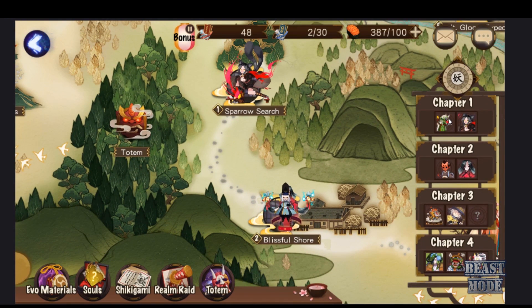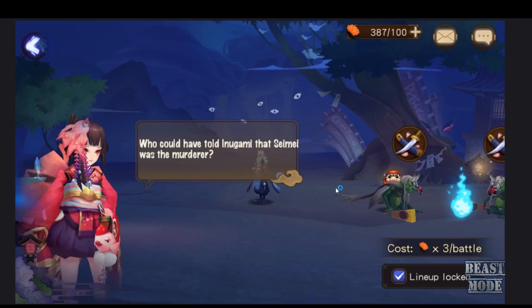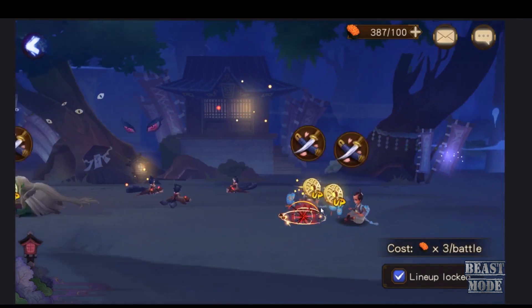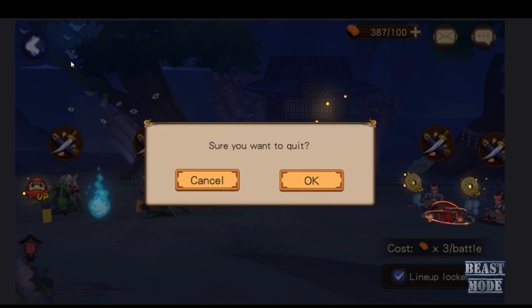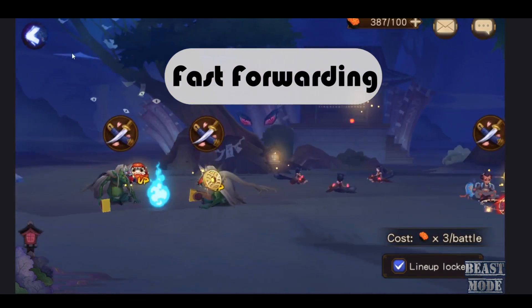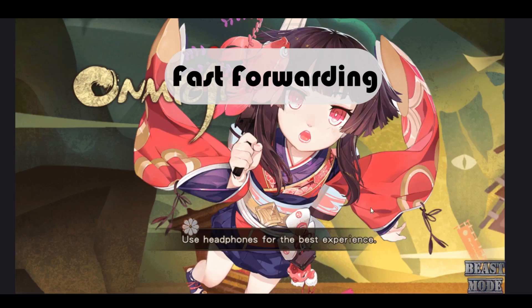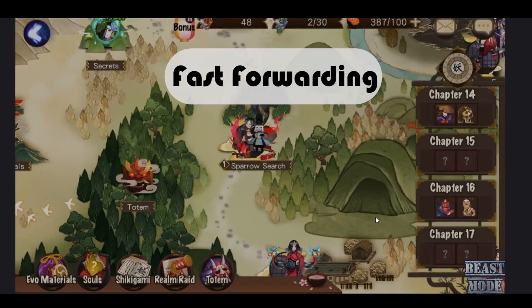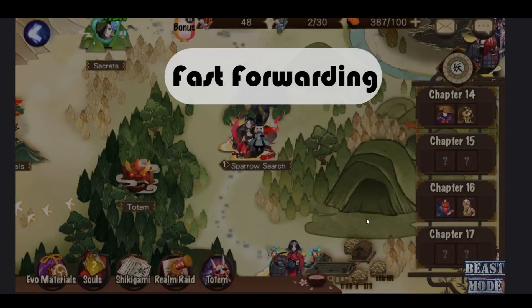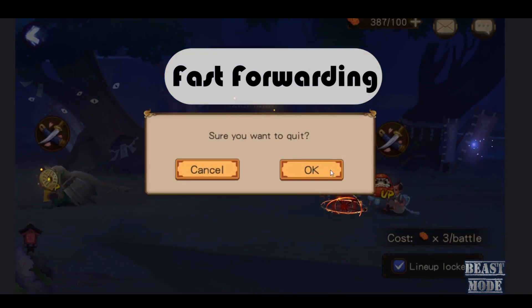We're going to use Chapter 1 as an example. Go to Chapter 1 and explore. We really want to look for any mobs with experience buffs surrounding them. If you don't see any, just get out and come back in. Essentially, we are just refreshing the map over and over again until we get at least 3 experience-up mobs, or at least 2 depending on how impatient you are. This is not mandatory, but it's what I find to be most efficient in terms of AP spending.